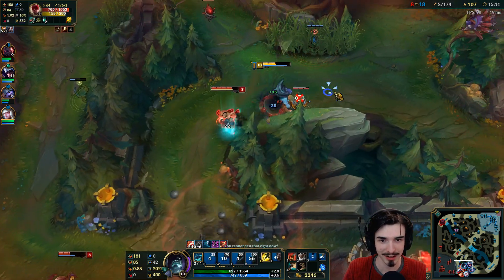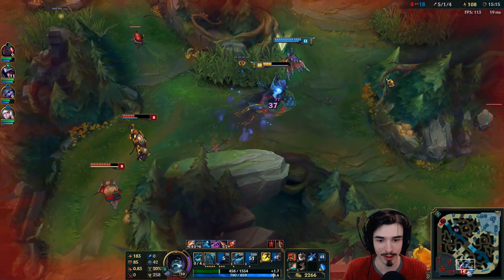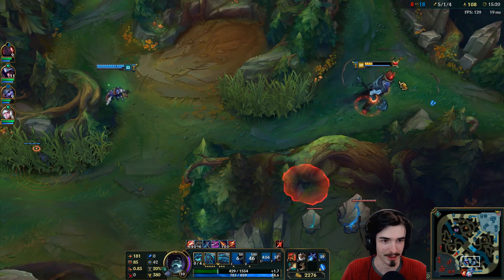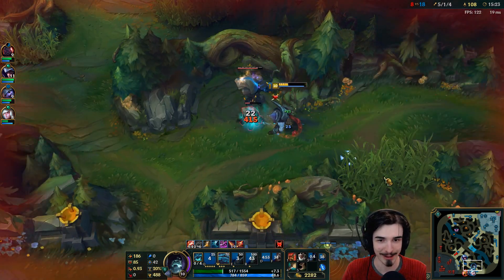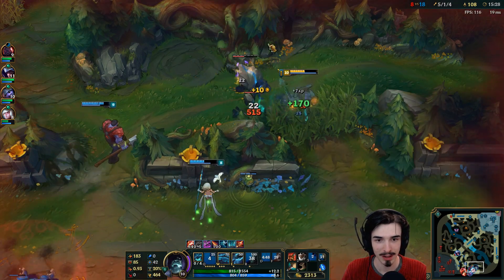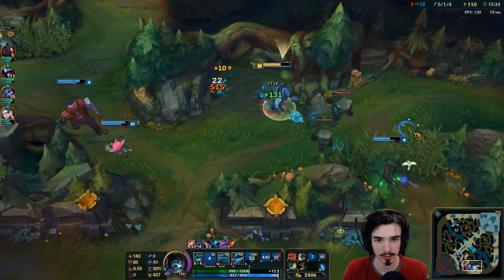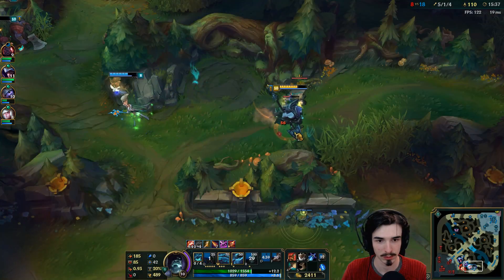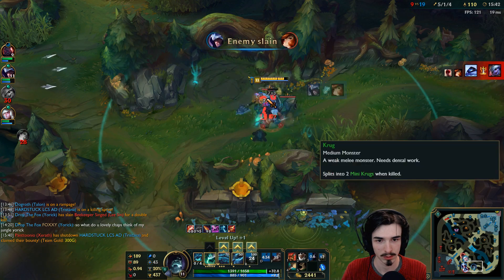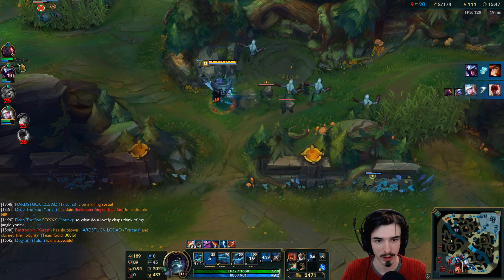My ghouls are just running at Miss Fortune there — she was put down to about a third health. If I get hit by that stun, I'm dead, so sadly I have to waste my flash. Just getting a little bit of value here, honestly. I should recall again though — I have so much gold. Let's get some ghouls before I recall. Alright, I've got my ghouls.